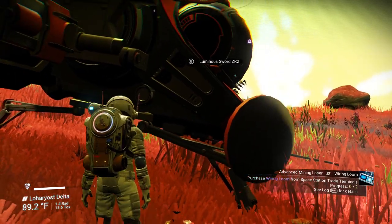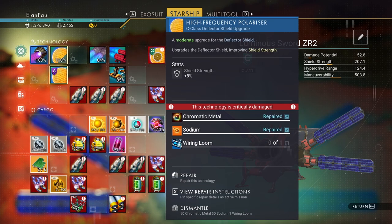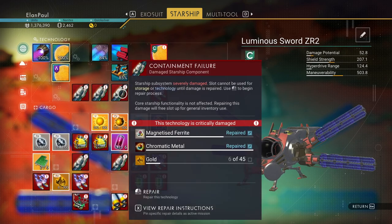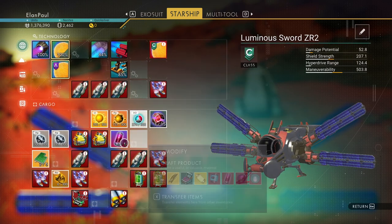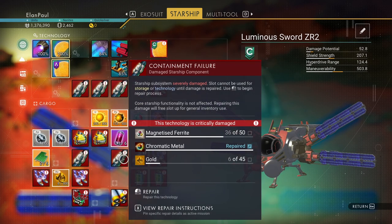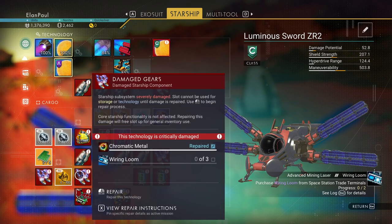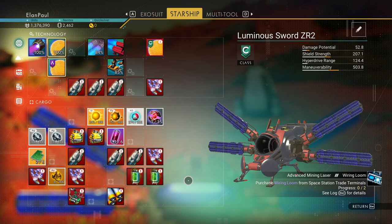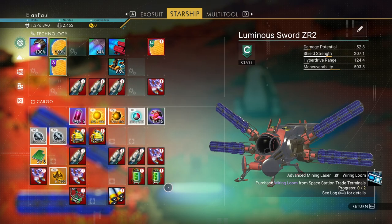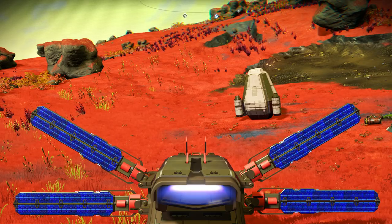But hey, we got somewhere with this. We need wiring looms, but we're not going to get them anytime soon. We need gold — we can get gold. We can get one, two, three different areas repaired real quick and open up the technology slots. We need platinum; we can get that in space too. We need more gold, more magnetized ferrite, and we're going to be shooting at the ground to pick up more materials because we need a lot of ferrite.